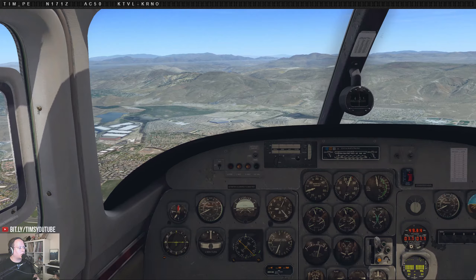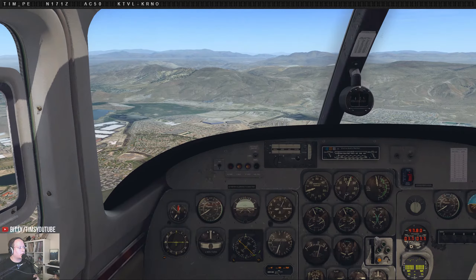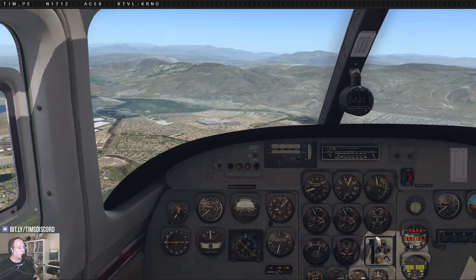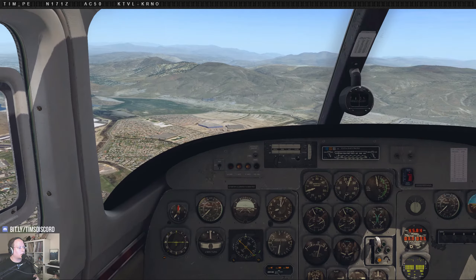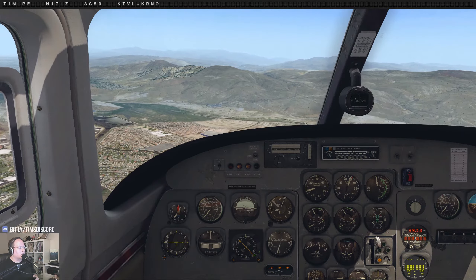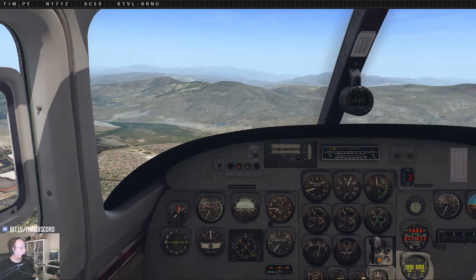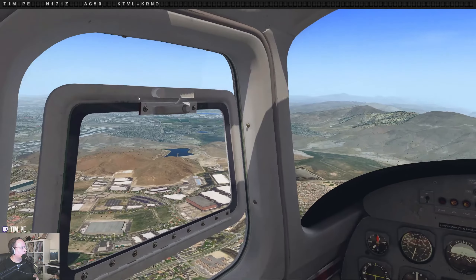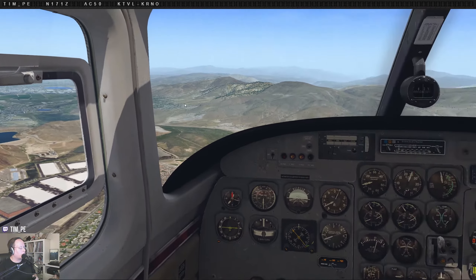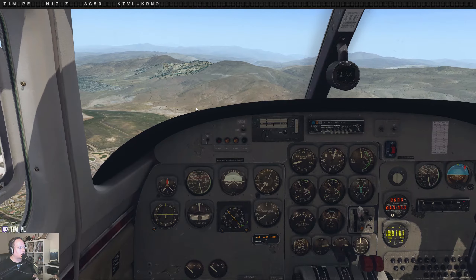We're going to do a quick turn here on the ground at Reno and then get on our way. Reno traffic, Commander 171 Zulu is clear of runway 25, taxiing to Jet West. We have Ron Swanson doing the notifications — he's my spiritual advisor, life coach, inspiration. Still trying to figure out the flights. Well, I just got mine — my announcement for the evening: I'm officially going to FlightSimCon! I'll be flying across the country on Friday, Portland to Dallas and Dallas to Bradley.